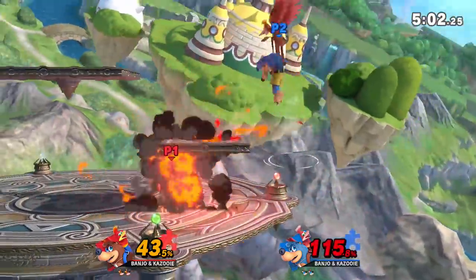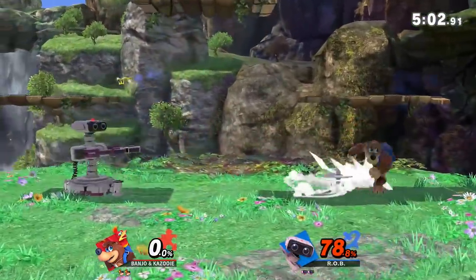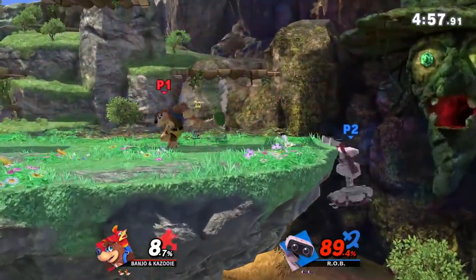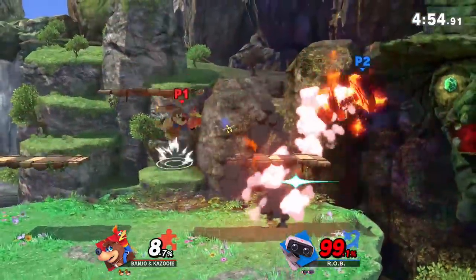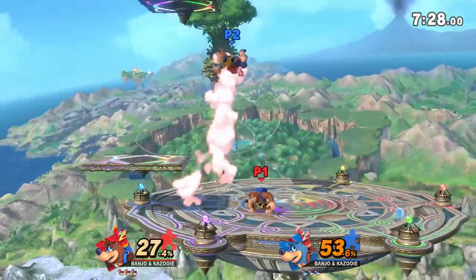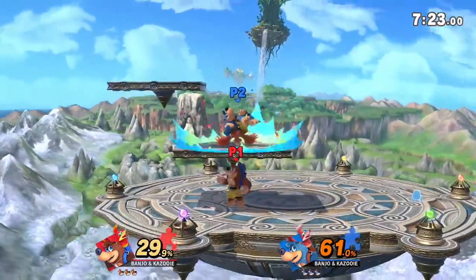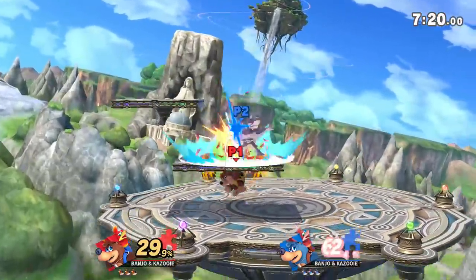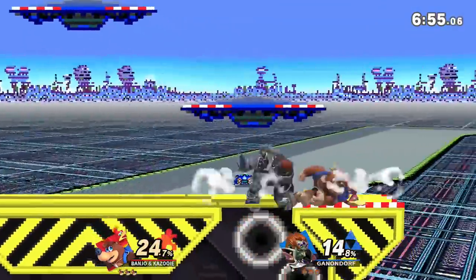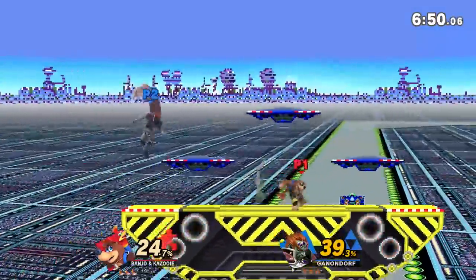If you're wary of edgeguarding a particular character, you can always stick to the safer route. Their biggest tool at the ledge is the down special rear egg — they can launch it, bounce it, hold it, or throw it, taking up space and eliminating one of three ledge options if timed properly. Their neutral air is also good for catching jumps off the ledge, while their down tilt can two-frame and interfere with an opponent's recovery. Now it's time to talk about neutral — that thing you gotta win to knock the other guy off stage.